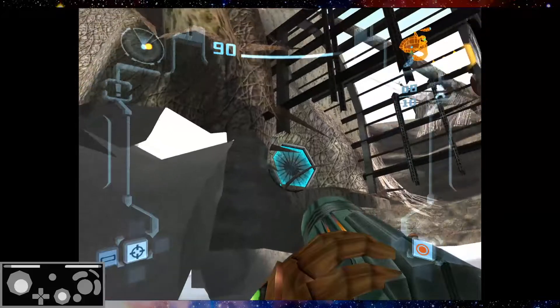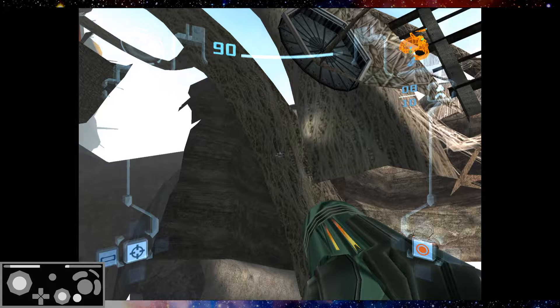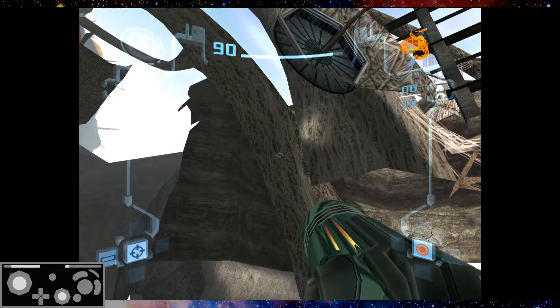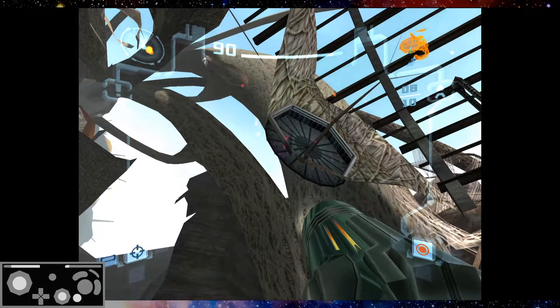All you have to do now is shoot this door, and then you're going to wait for a jump at the bottom of the room. You're looking to hit the door right around here when you jump up — it has to be a good space jump.